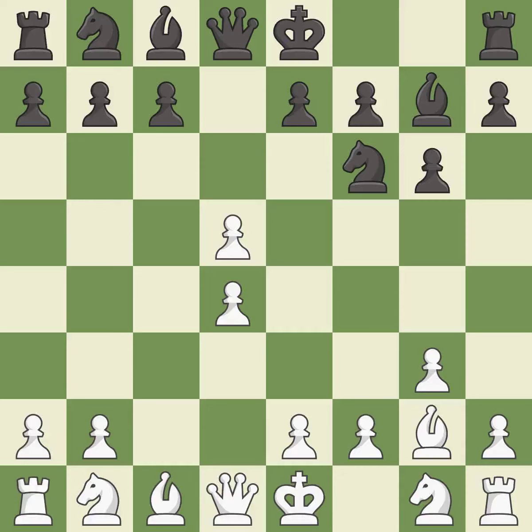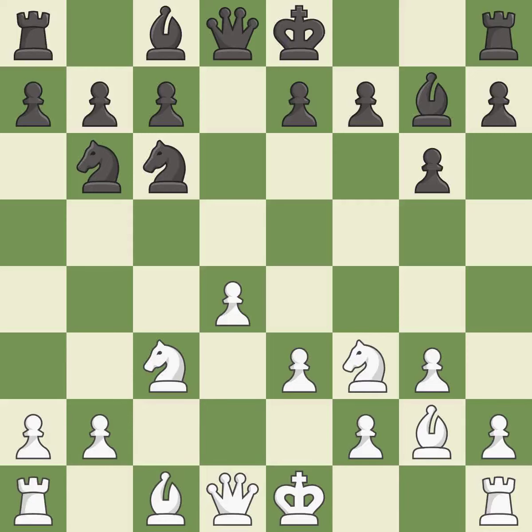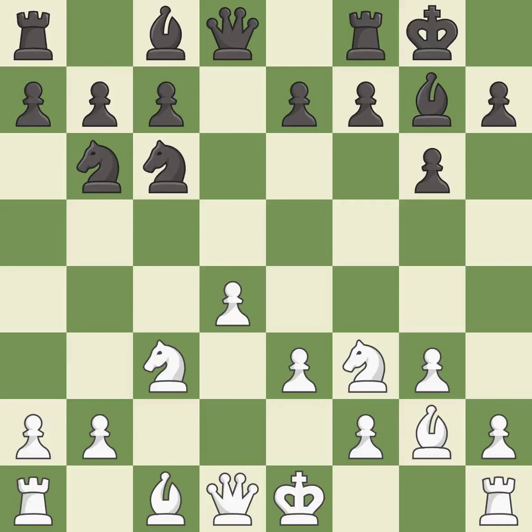After all captures, this is an equal trade. This offers to exchange pieces of equal value. This reveals an attack on a pawn, which is then protected. This activates a knight by developing it off of its starting square. This protects an under-defended pawn that is under attack. Castling gets the king to a safer square out of the center of the board, while also developing a rook. Castling kingside tends to be safer because the king is further from the center.